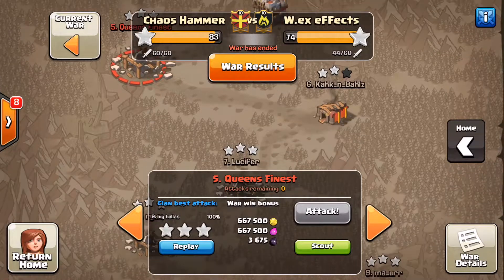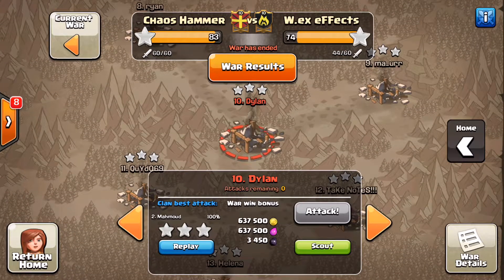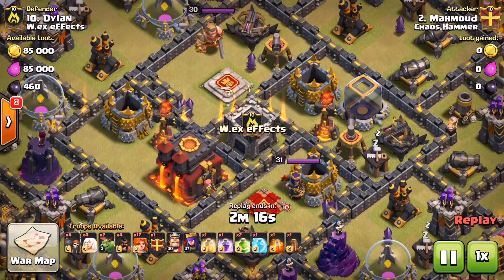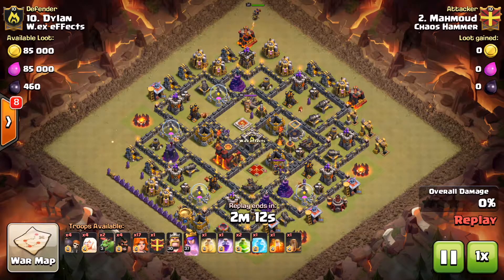The next attack we're going to watch is this one here on number 10, done by Mahmood — we haven't seen him for a while. This attack is a clean-up attack using a Vaho with hogs in the CC.